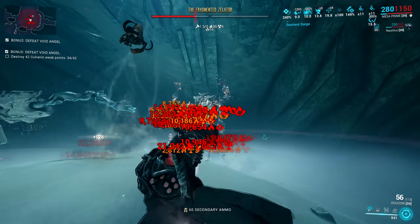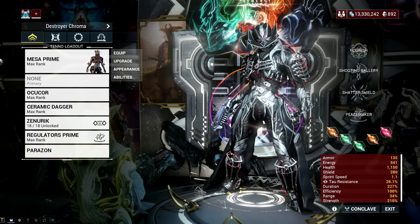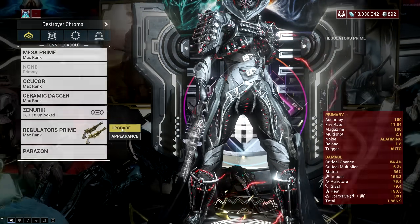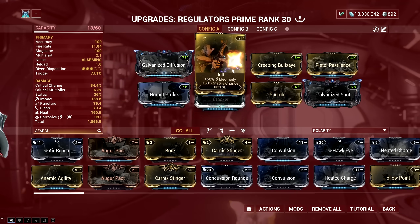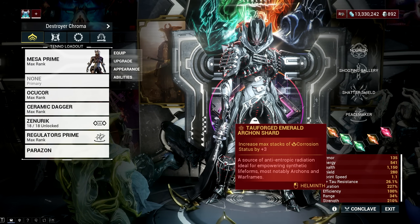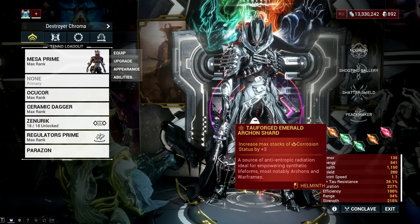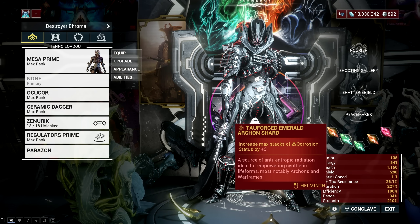All you need to do is mod for either Toxin or Corrosive and you get their respective buffs from the Emerald Archon Shards. The same goes with Mesa — if you mod Mesa with Corrosive in her Regulator Pistol, you can take advantage of either the ability damage increase or the additional max Corrosive stack. While the ability damage buff is tempting, the max Corrosive stack is the way to go, as it's absolutely broken.